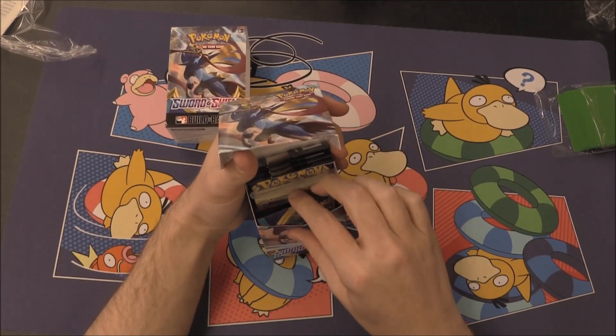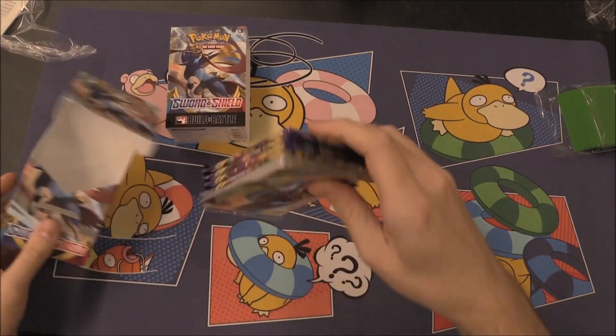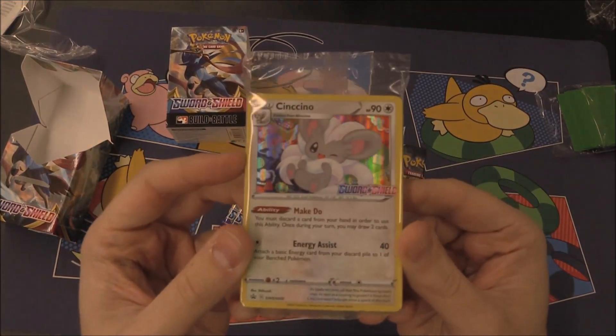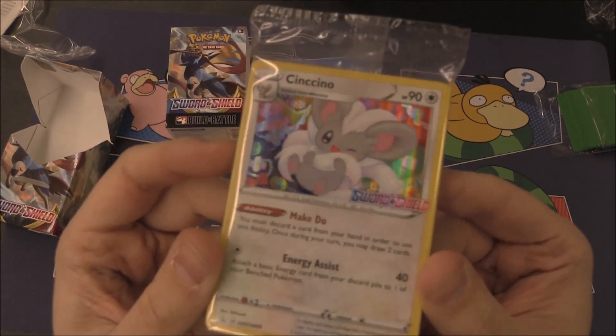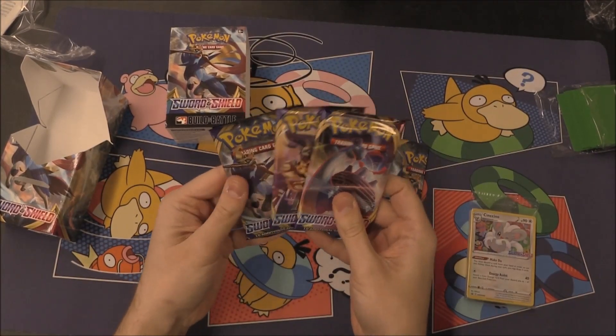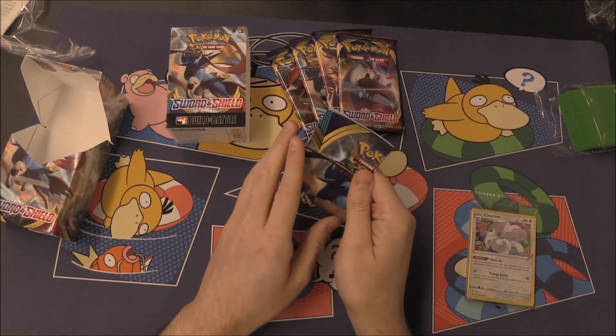Let's see which promo we got — it looks like the white one, it is the Cinchino promo, which basically has the ability that Zoroark had, just reworded slightly. But a pretty nice colourful Cinchino right there, very cool.